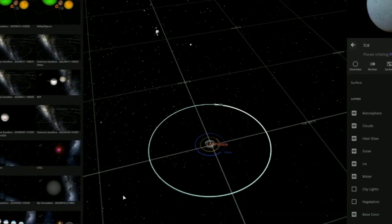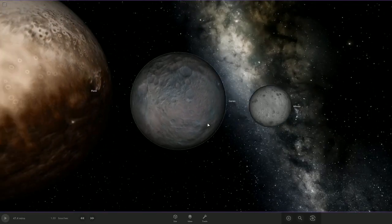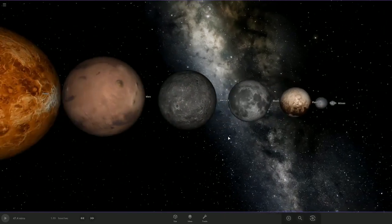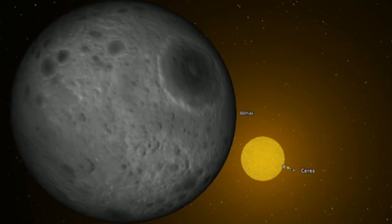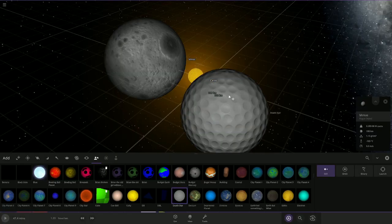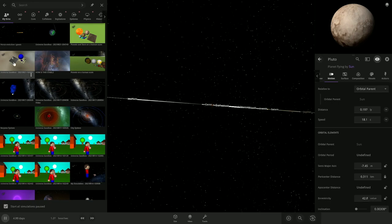But do you really think solar systems are the only thing I make? I also just have some random simulations. This looks pretty normal, right? It's just a size comparison of the planets in our solar system — except all these objects are actually tiny, they're scaled down. This is the size of the real Death Star compared to everything here. I actually have a custom object about the Death Star. But how about instead of going scaled down, we scale up?